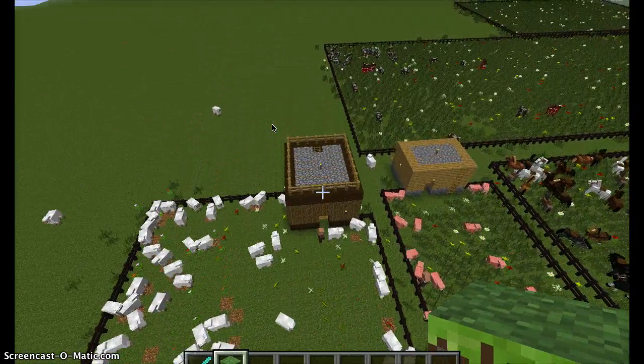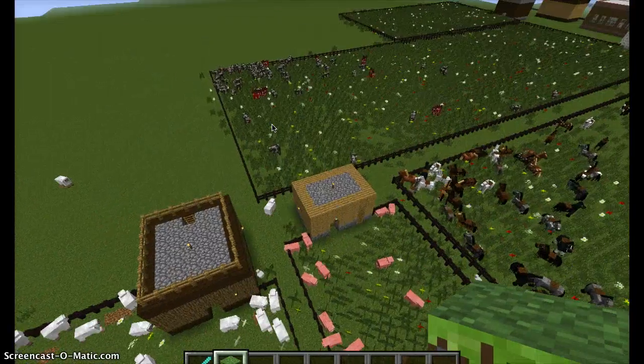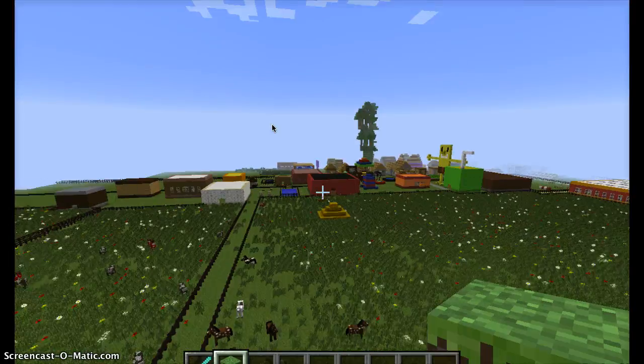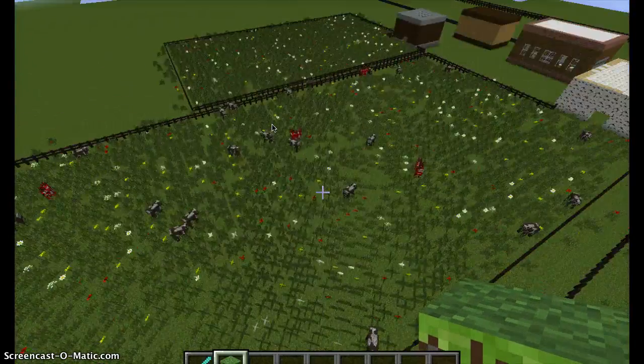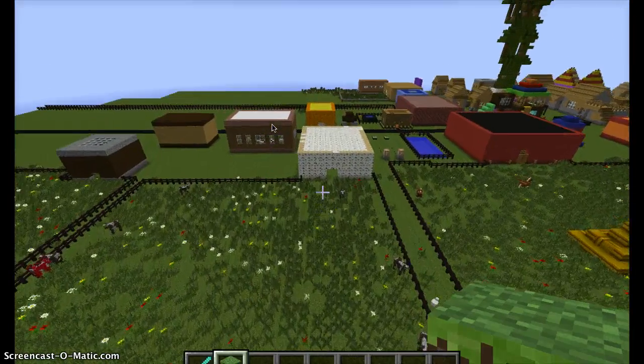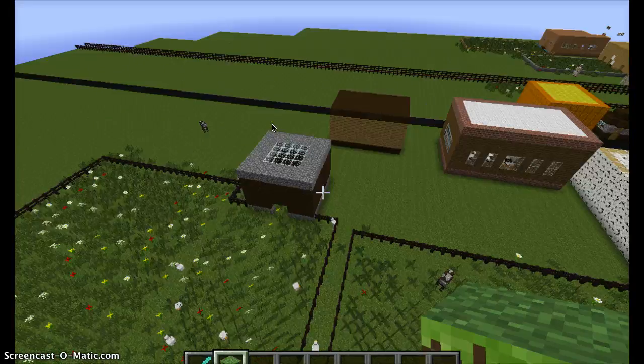Sheep Place with connecting shelter that they can go into whenever they want. Same thing — Pig with connecting shelter. Horses with connecting shelter, but they cannot go into it whenever they want. Cows and mushrooms with connecting shelter. Chicken Place with connecting shelter.